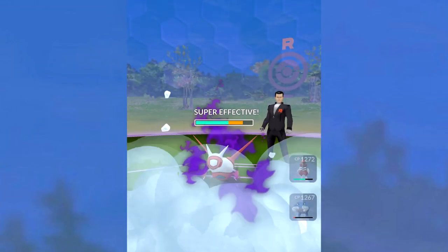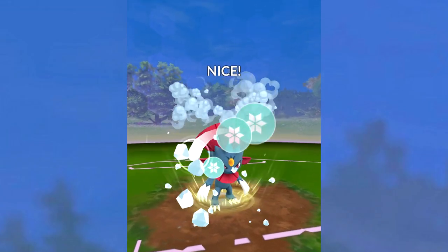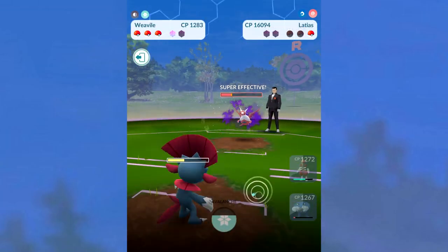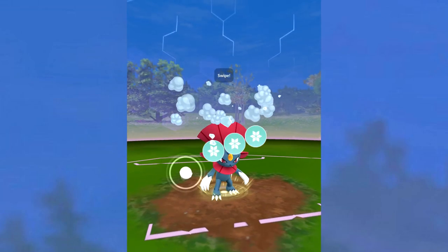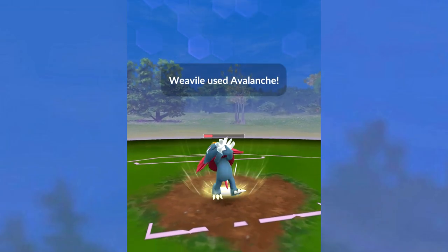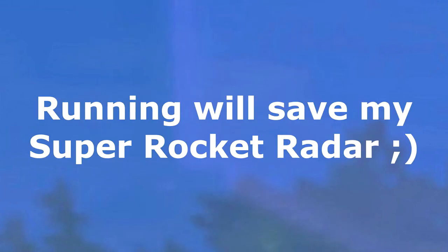Now the Shadow Latias is using Zen Headbutt, which is Psychic. Poliwrath would not resist this, so maybe I should rewind a little — but Weavile and Bisharp would actually resist all of them. Having that Dark type means they're going to resist the Psychic type of Zen Headbutt. What you're going to see is we do one last Avalanche. I'm probably not going to fully charge it up, but I just want to show you that this would KO that Shadow Latias. You would normally just do Excellent and boom, KO it. I got a little close — that's dangerous. I'm going to run away from the fight so I can show you guys more videos.